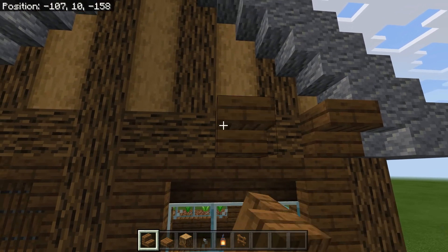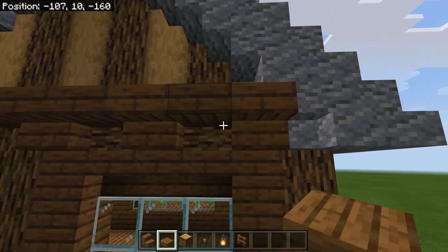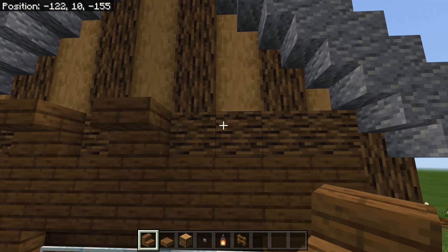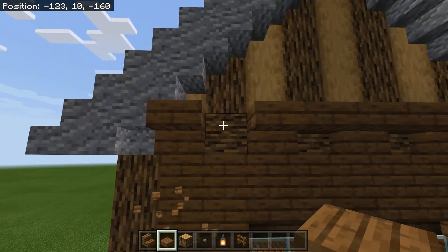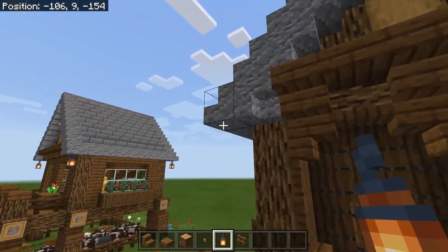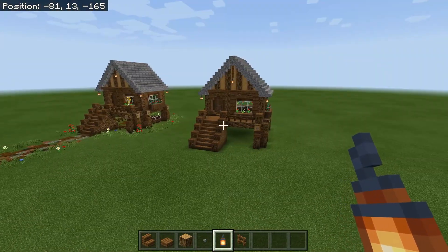For the roof trim, place upside down stairs every other position starting closest to the roof, and in the gaps place a spruce slab on the top section. Do the exact same thing on the back. Next, add lighting: place two fence posts and a lantern at the bottom, then a lantern on every corner of the roof on the front and back of the house.